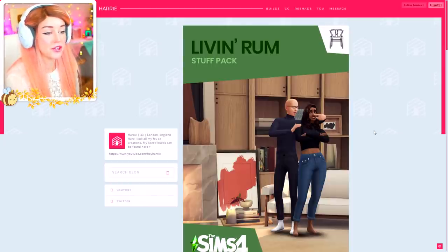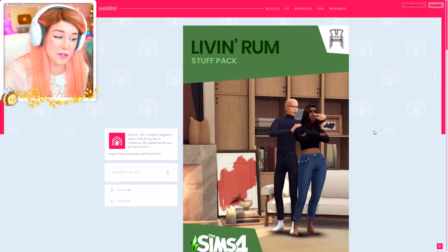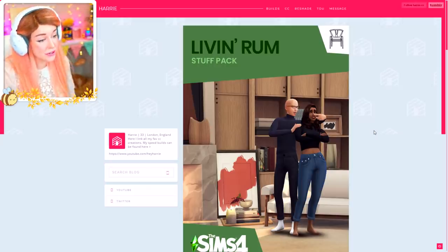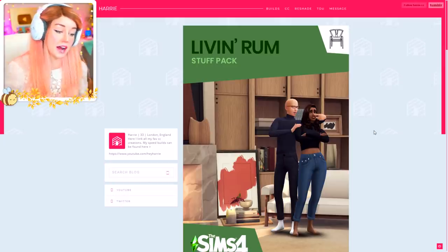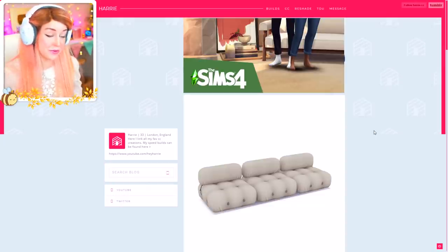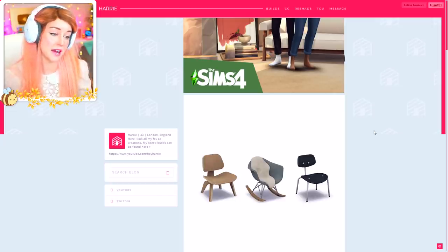When Harry got in touch and asked if I wanted to check out the new living room pack - and I knew that the quality of everything was going to be really good - I was really impressed with the number of items. 60 new living room items. It is a collaboration between Felix Andre Sims and Harry CC. And as you guys can see from this wonderful slideshow, there is a bunch of new items here.